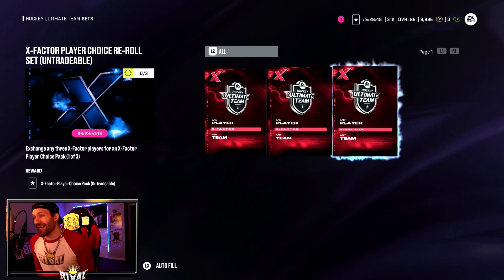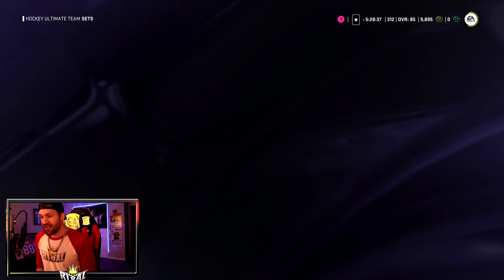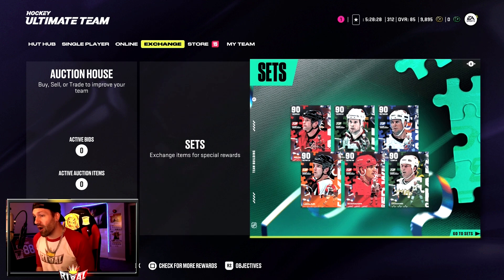Hey guys, welcome back to the Rival NHL channel. Today I traded in Konechni, Aho, and Hurdle — all X-Factors — to get another X-Factor Player Choice Pack. That's a big deal, especially if you already have the 87 overall team builders.